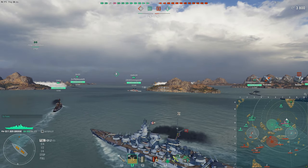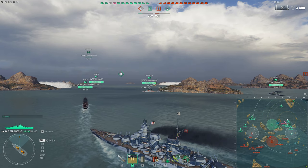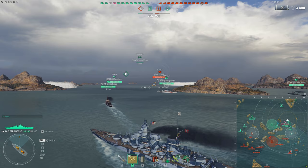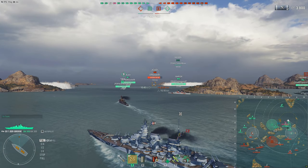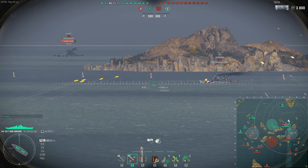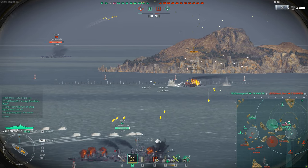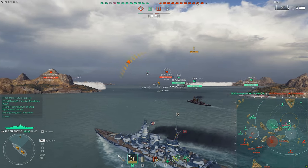The FDG does have the German turtleback citadel, so it's really tough to citadel at close range. However, at long range — just like any German battleship — it is quite squishy due to its armor layout. You will eat 20–30k salvos from ships like the Musashi or Yamato, or anything with 18-inch guns, and there's a lot of 18-inch at tier 10 especially in the past year or so.